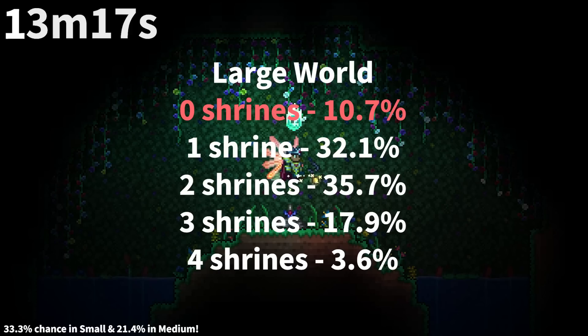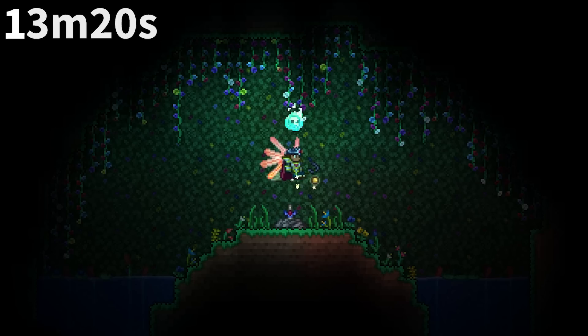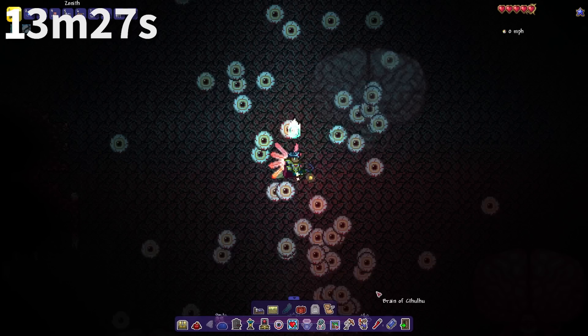Sword Shrine spawn chances were altered in 1.4, with the number of shrines now based on RNG. There's even a chance for zero shrines, even in large worlds. This was balanced by making all sword shrines real, instead of the 67% chance to be fake found in 1.3.